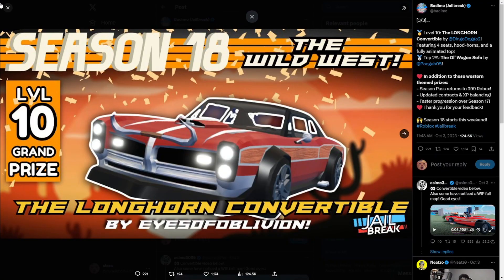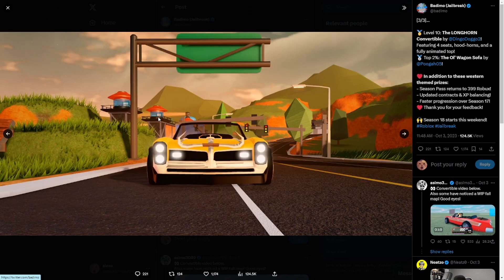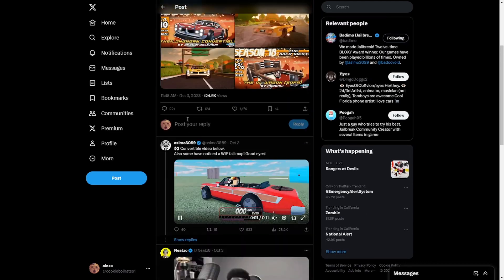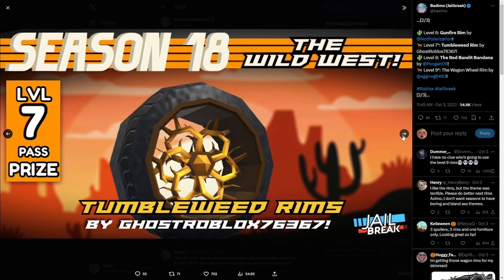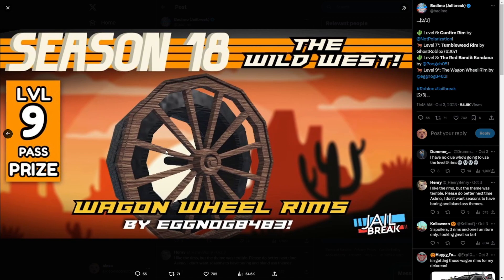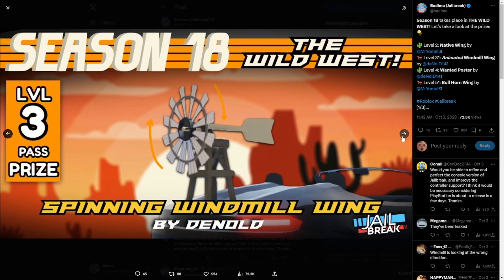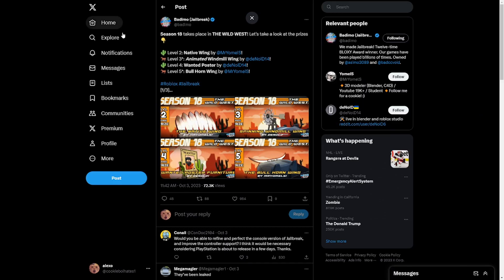The two percent prize looks pretty sick. There are also new rims: bully rims, new bandana skin, and wagon wheel rims — I really like that. There are also new wing cosmetics: a native wind wheel wing, furniture items, and a bullhorn wing. All pretty cool additions.